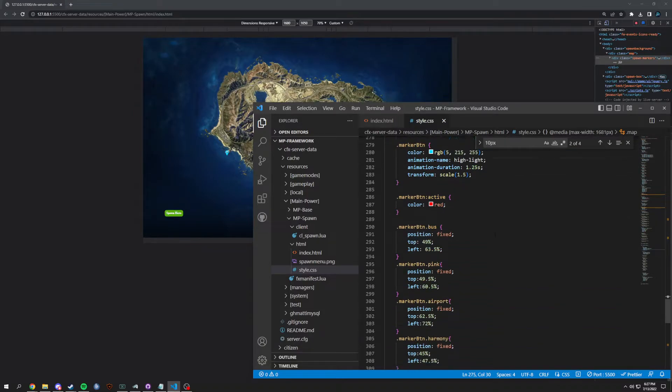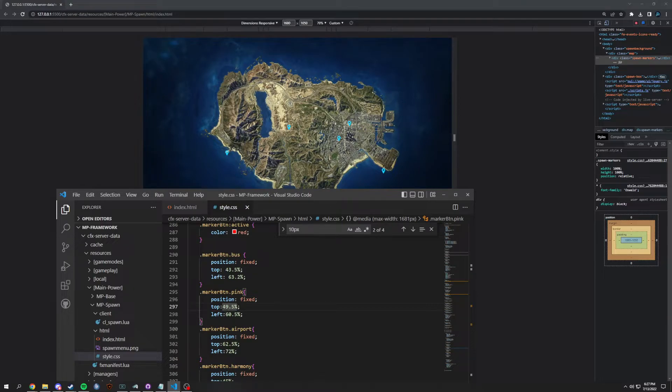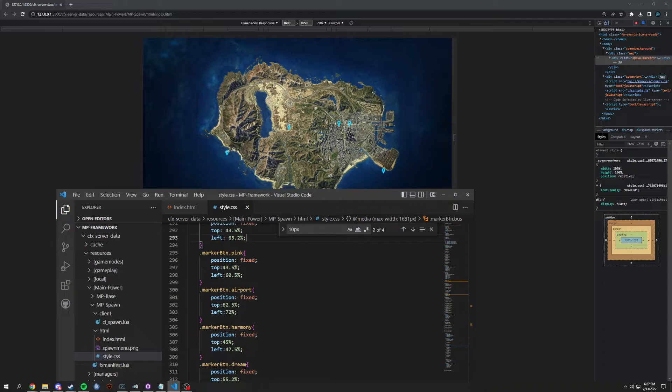Now we're going to change the buttons. We have bus - this one needs to be moved up quite a bit, so we're going to do 44% and see if that lines up. A little higher - let's do 43.5 and have a left of 2. That lands right on it, beautiful. Next we're going to have the pink cage - pink cage is right here, has to move way up as well. Let's do 45 and see where that lands. Pretty close. Needs a little higher - 44.5, still higher, 44, 43.5. Yes, perfect.